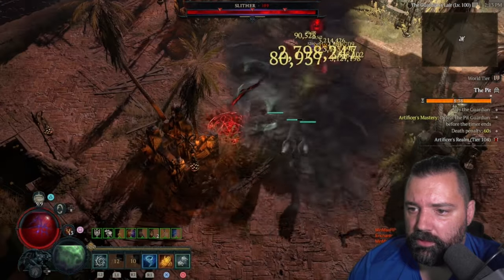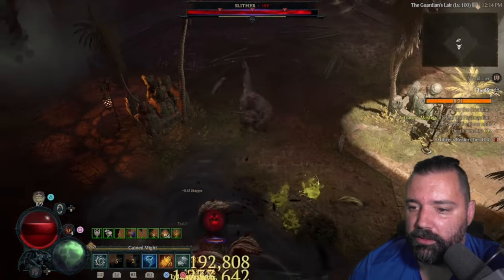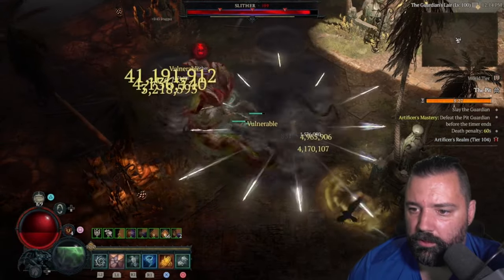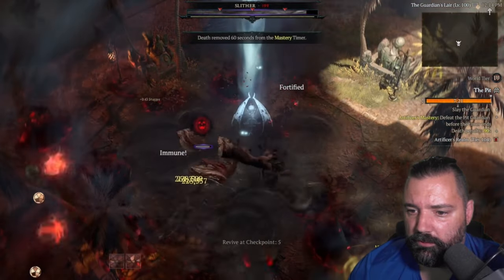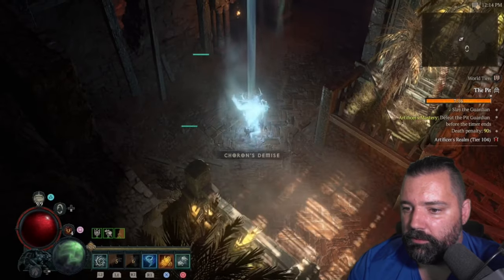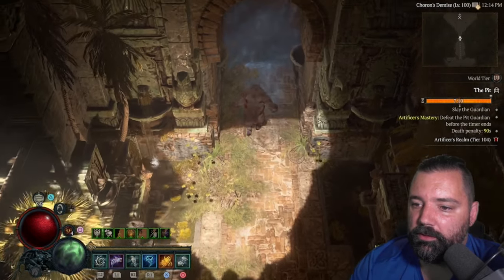This boss does summon some snakes, so I will get some benefit out of the Holy Bolts. Elixir of Fortitude is probably what I would swap to on this boss just to stay alive. Dodging what I can — not so worried about the poison breath. I'm really getting chunked by the spawn there — the echo. So let's get back in there. I think I'm still going to go with the Holy Bolts now that I'm aware of that.